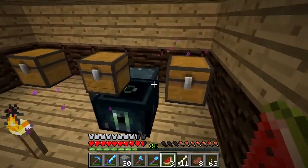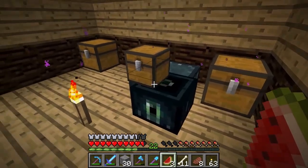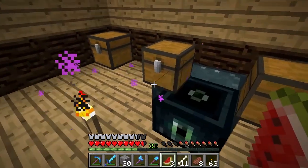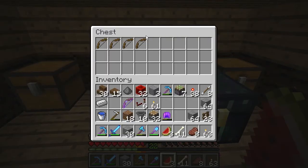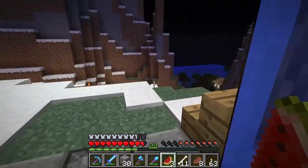We got some storage. I got some diamonds, picks, some bows, stuff for enchanting, lapis — all that good stuff.